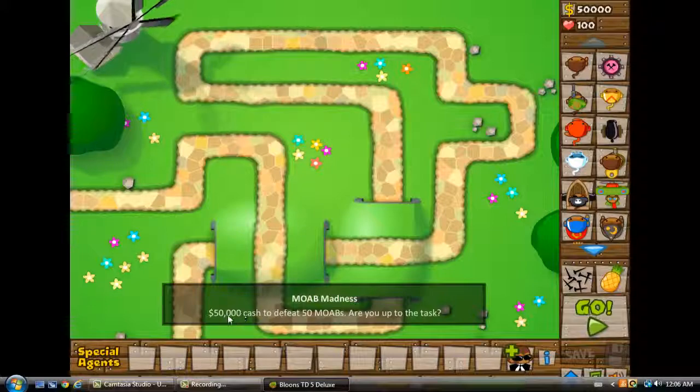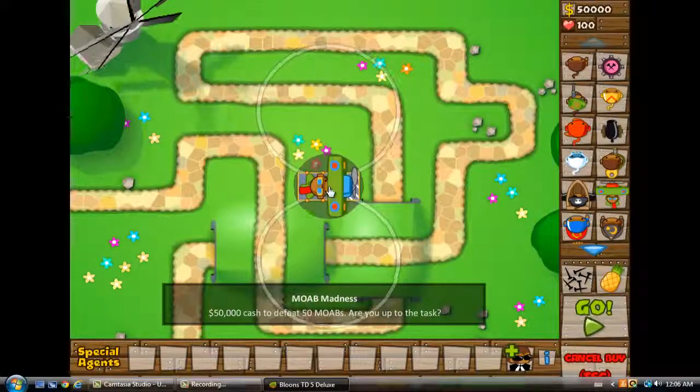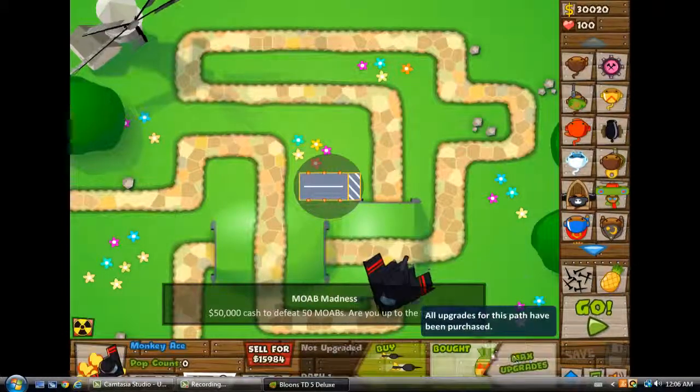You start with 50,000 cash and the aim is to defeat 50 mobs. The easiest way to do this is to get to a fairly high rank and get a Monkey Ace, then upgrade it all the way up to have Ground Zero.